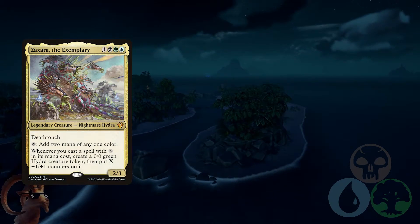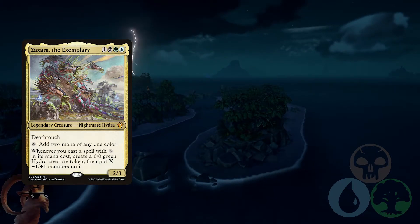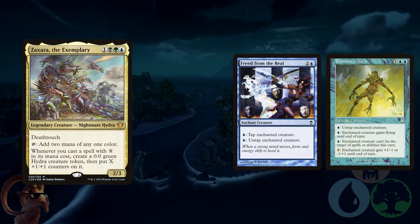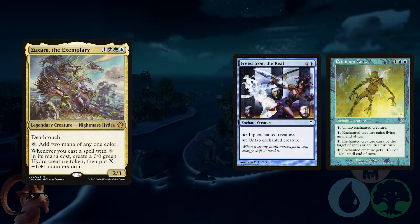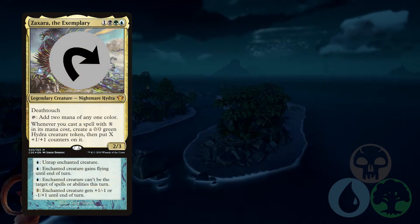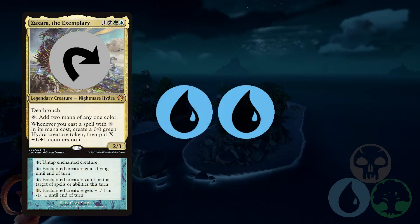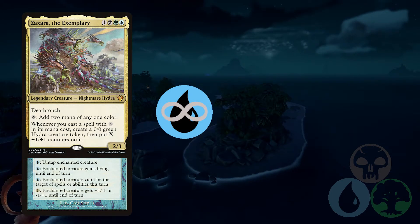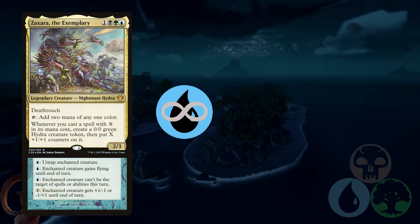I built this deck recently for Chris, and he went a route I hadn't thought of. He looked up a few cards and came up with Freed from the Real and Pemmin's Aura, which both allow you to go unlimited on mana. You take either one of these enchantments — you don't need both — put it on Zaxara, and you can tap for two mana. Spend one to untap it and you produce an unlimited number of blue mana. You can also tap for green, then spend some blue to untap it.